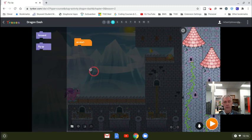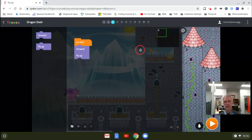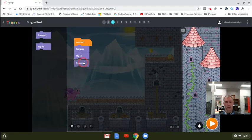I want to then go forward. The way the commands are set up right now, it's going to move until it hits an obstacle. So I only have to put forward once and it will go all the way to the wall. Then I want it to fly up, and it will fly up until it hits the wall up here. Then I want it to go forward again, and then I'll be able to get the treasure. Let's see what happens.